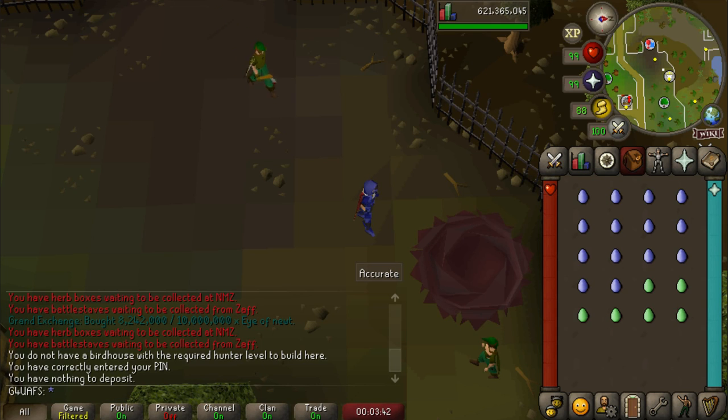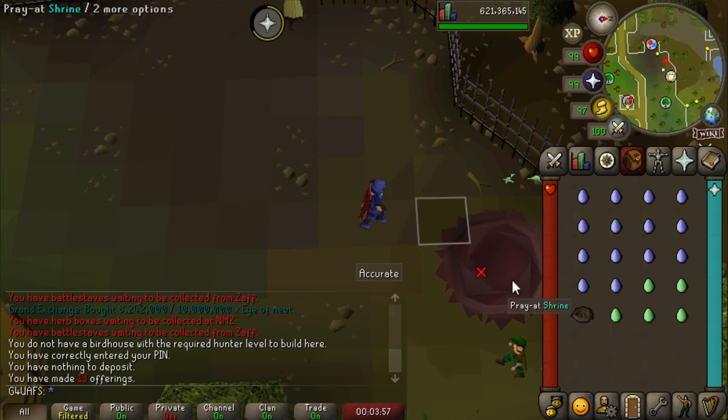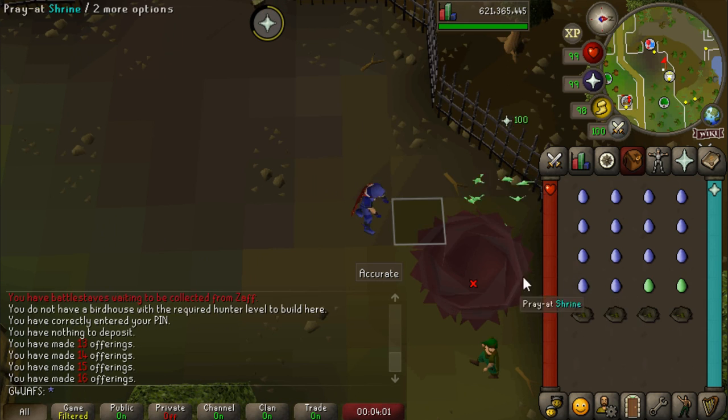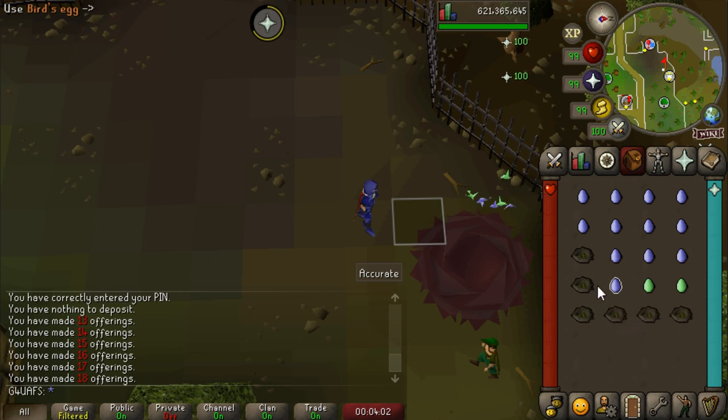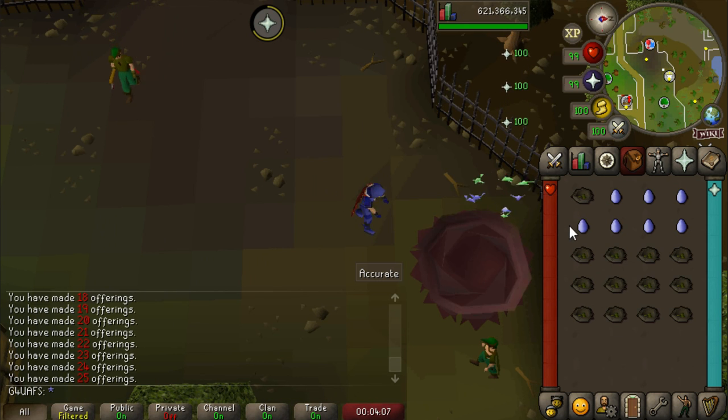Someone counted up every bird egg we've used in the entire series of Collection Log Completionist before the counter came out, and that is 164. So once our counter hits 36 bird's eggs, we will have hit the drop rate of it and could officially start complaining. We're at 13 right now, so once we get up to 36 we will officially be dry. Thank you so much, Joey — I don't know how you had the patience to count up all the bird's eggs, but I truly do salute you.